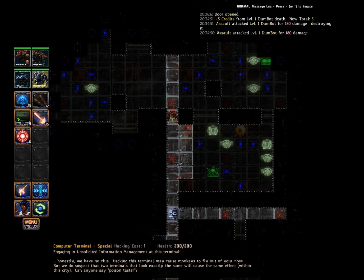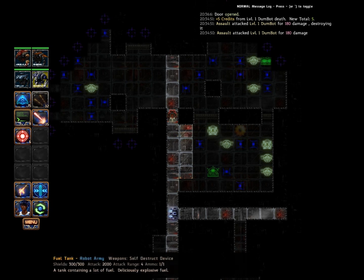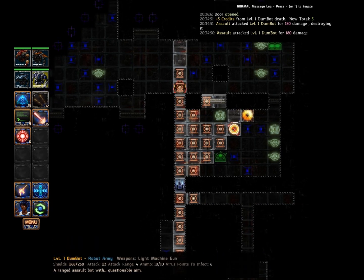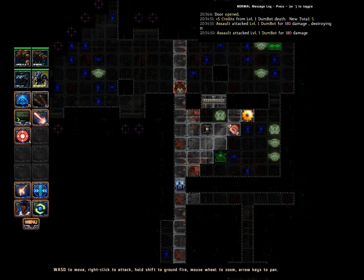Now we can see our max distance — just by holding down Shift, I can see the max range that I've got on this weapon. What I'm planning is that none of these have a very high range, so I'm hoping I can move here, shoot this fuel tank, and have it explode, killing off all these bots. Unfortunately, I seem to be wrong.